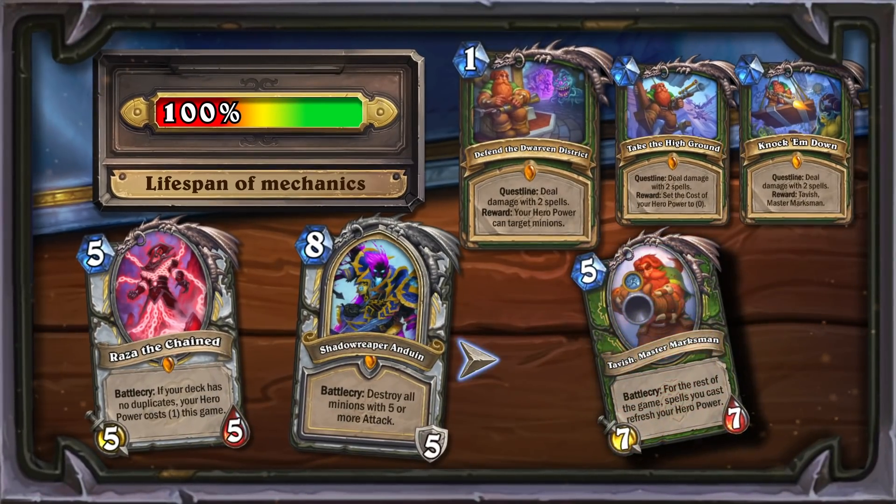The combination of Raza the Chained and Shadow Reaper Anduin has arrived in the form of a new Hunter quest. These two mechanics were among the most powerful in the history of the game. Only time will tell if Hunter can use these mechanics as effectively as Priests. Either way, this is definitely the most powerful combination of effects in the set.